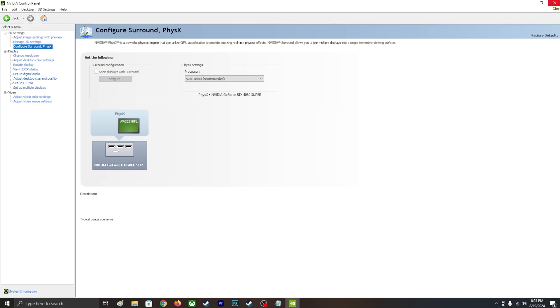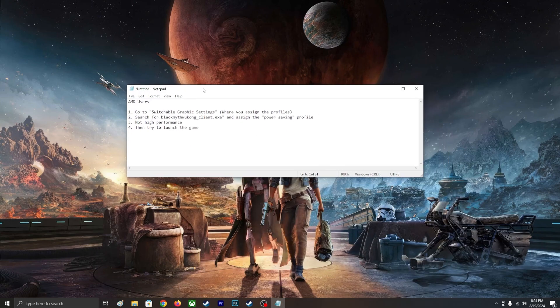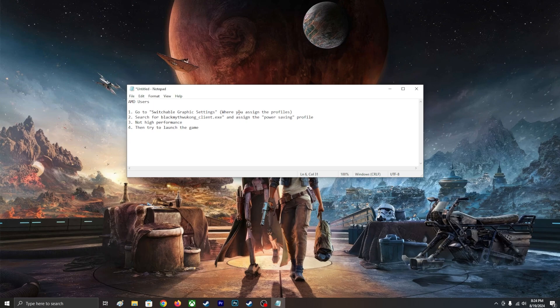For AMD users, go to Switchable Graphics settings where you assign the profiles. Search for 'blackmythwukongclient.exe' and assign the power-saving profile, not high performance. Then try launching the game — that should do it.